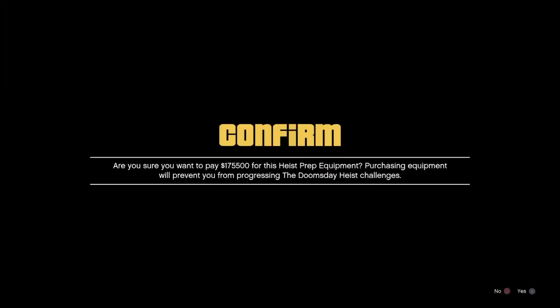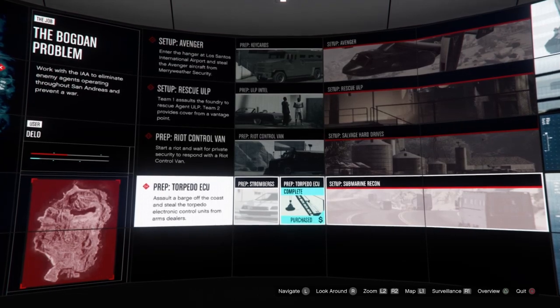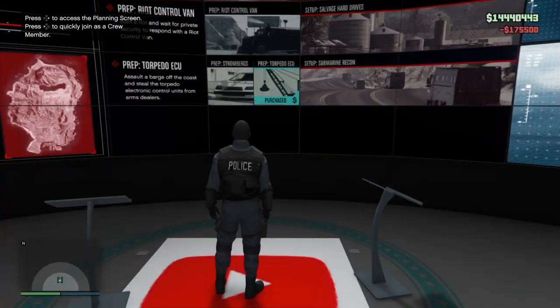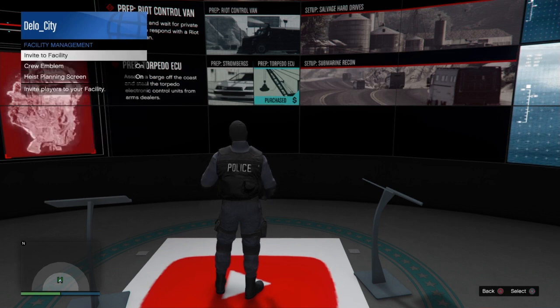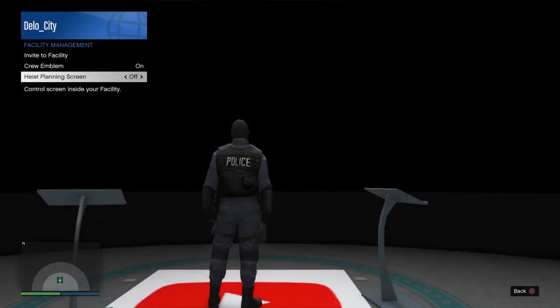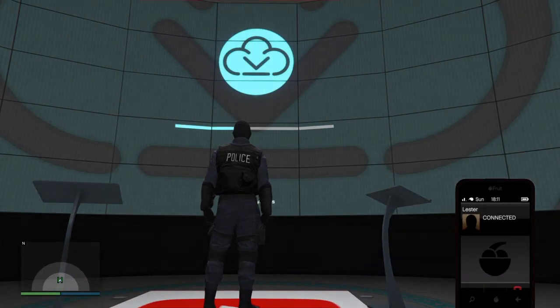Once you click pay you should be hovering over the setup that's right next to it, and just keep repeating that until it says complete on the bottom. Should work. Then get out of the screen and go to facility management, then turn the screen off and then turn it back on and you should get a call from Lester.